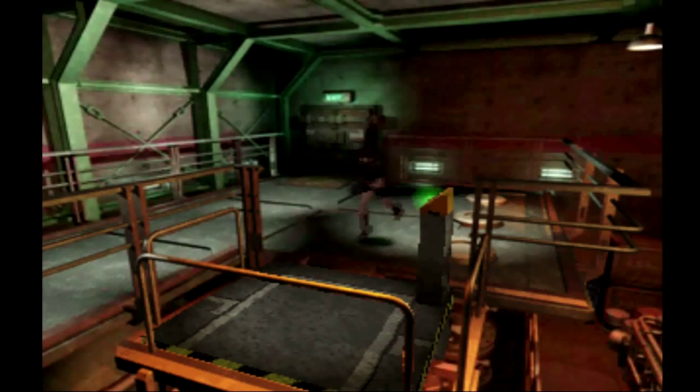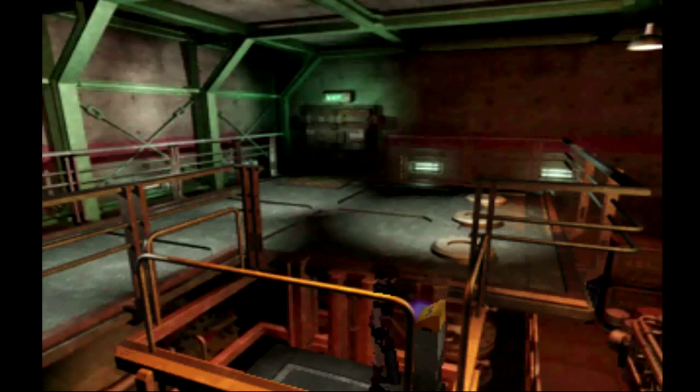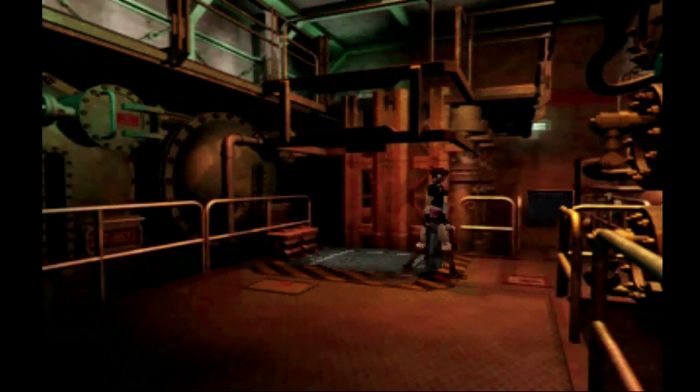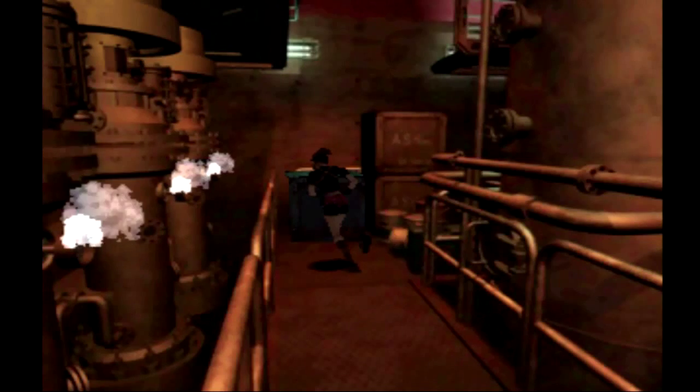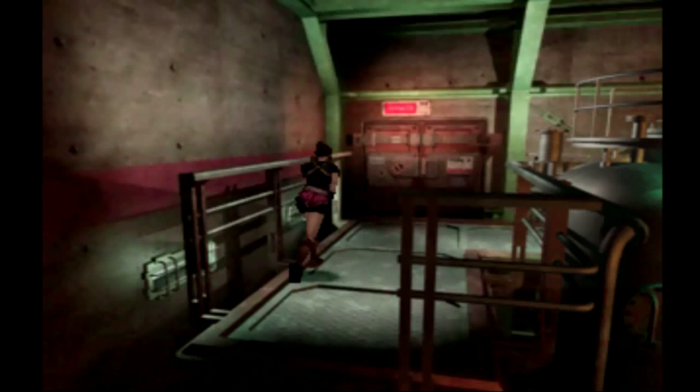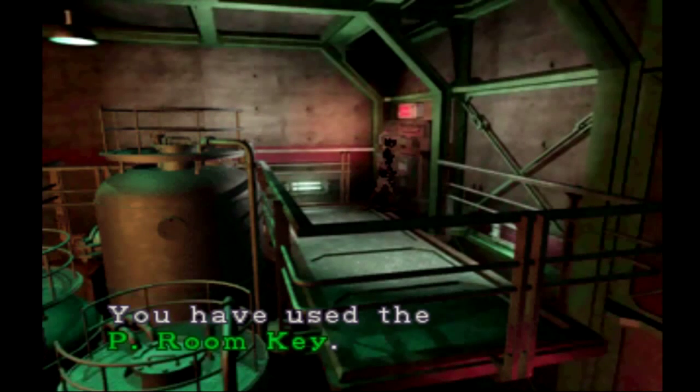Back in here. If you didn't do it before, this would be a good time to push the box because you won't be able to get to the power room otherwise. Since we already did that, the box is in place and we'll use it to hop up, then use our power room key to head into the power room. Little spoiler — we're going to be reunited with our stalker, so this might just be a boss battle.